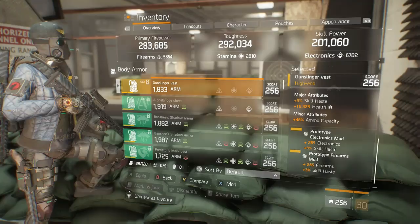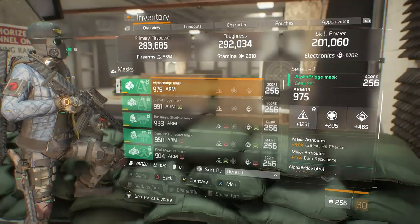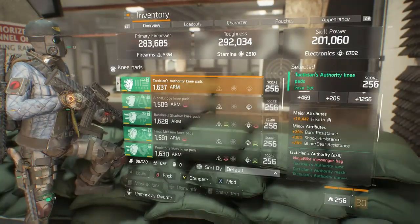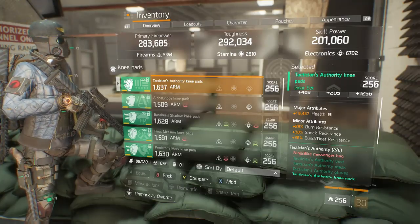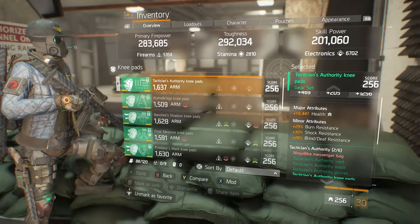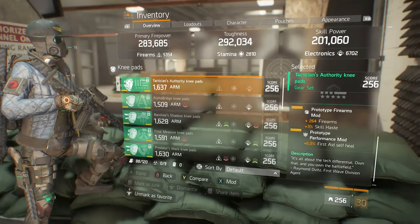On your backpack you want to roll for resistances, electronic skill haste, firearms skill haste mod. Critical hit chance or burn resistance on the mask. We have an electronic skill haste mod on the mask. Tactician knee pads - my one Tactician piece - so I can get the two-piece bonus for the 15% skill haste. Roll for health, burn, shock, and blind resistance. If I could switch out blind for disorient resistance I'd be even better.